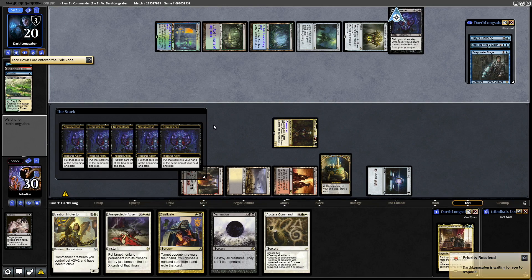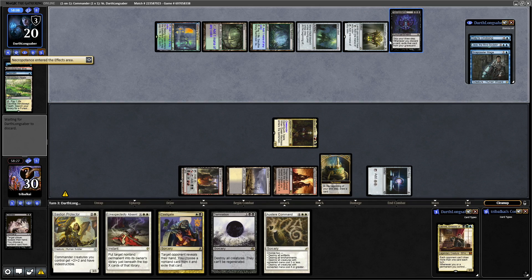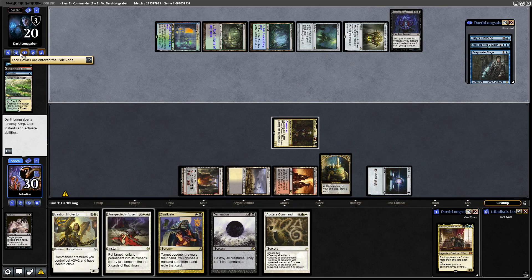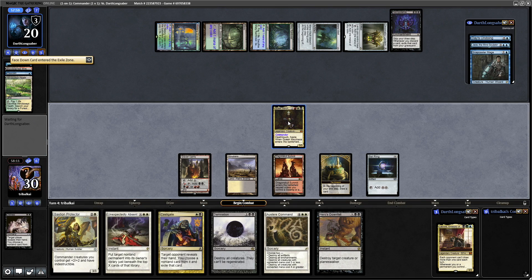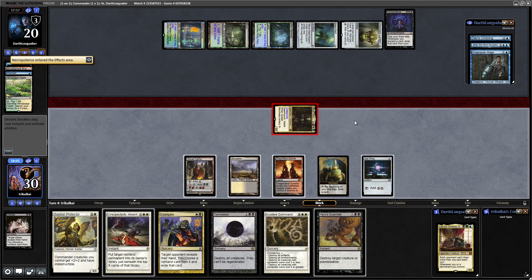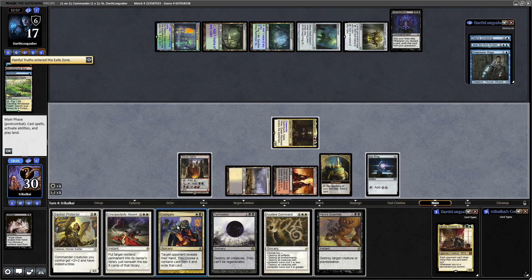I'm actually going to leave Necropotence in play because it keeps our opponent from drawing cards — unless they get into a bunch of wheels, which Leovold does want to do. They discarded Painful Truths. I think it might be time for a Castigate. Let's swing in with Queen Marchesa first. Our land situation isn't great — we've missed a land drop — but we'll try to slow down our opponent with a Castigate.